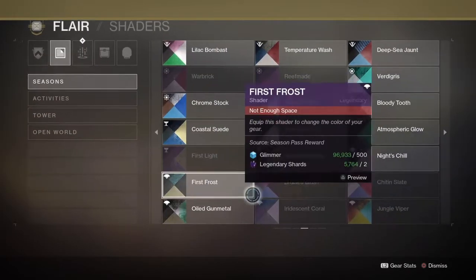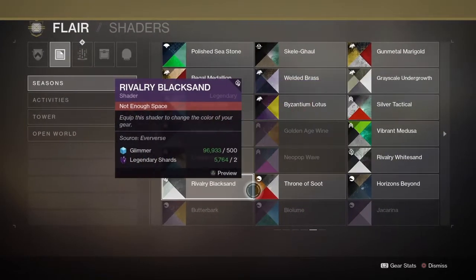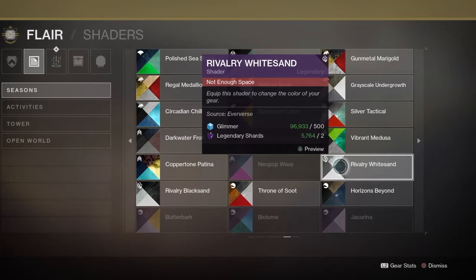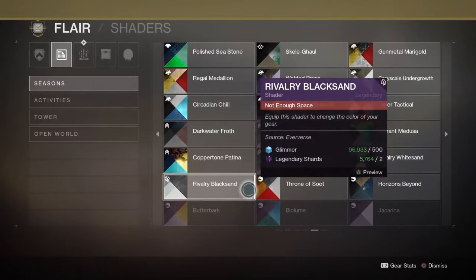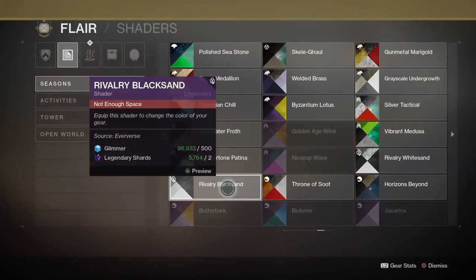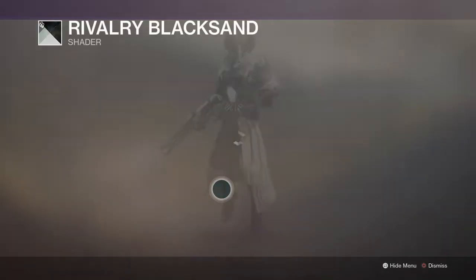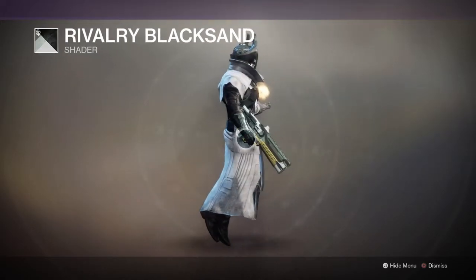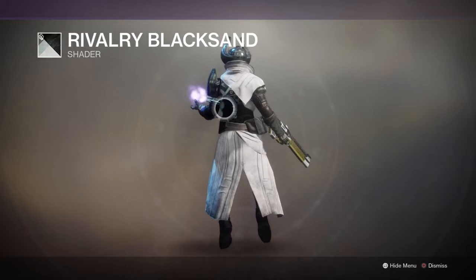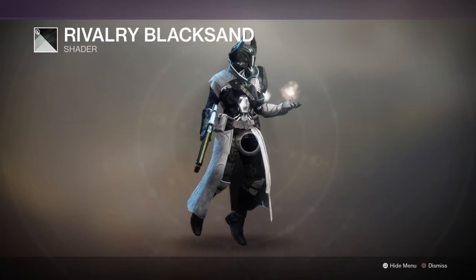This kind of comes down to the color palettes in general with shaders in Destiny, and I want to use a very particular example. During the Guardian Games — the Olympic-style event that we had — we got these shaders: Rivalry Bright Sand, Rivalry White Sand, and Rivalry Black Sand. Now I'm going to turn the attention to Rivalry Black Sand and preview it here. When you think Rivalry Black Sand, you'd think there would be more black in it. So why, if it's called Rivalry Black Sand, is most of it white?